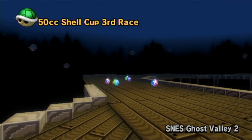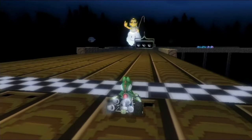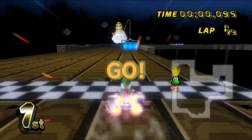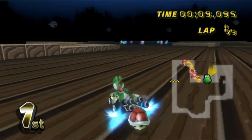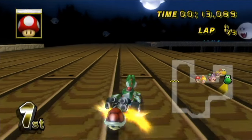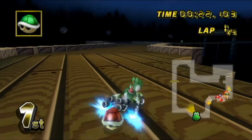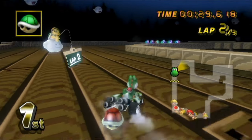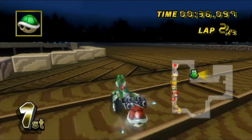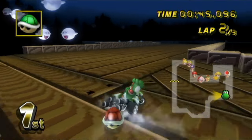Things are getting spooky in Ghost Valley 2 from Super Mario Kart on the Super Nintendo. The boos are floating around, trying to spook us, but I can handle it. This one even has the classic pixel art style boardwalk here. We can hold out this red shell to get anybody who nears us. All those boos flying around. There are some interesting gap jumps here too that you can't jump the same way you would in Super Mario Kart because we don't have the feather ability. It's a little bit different because of that.